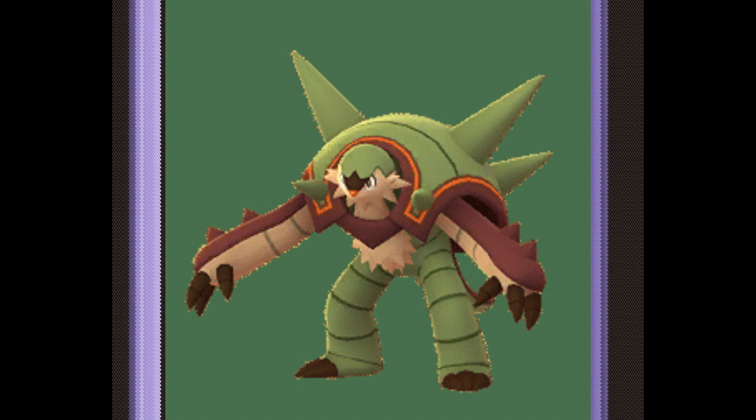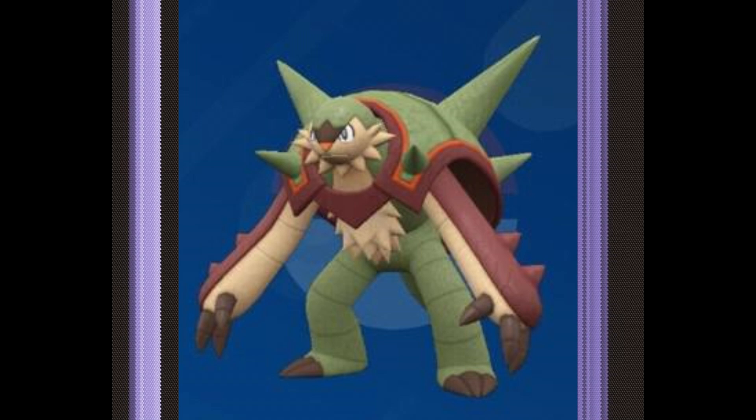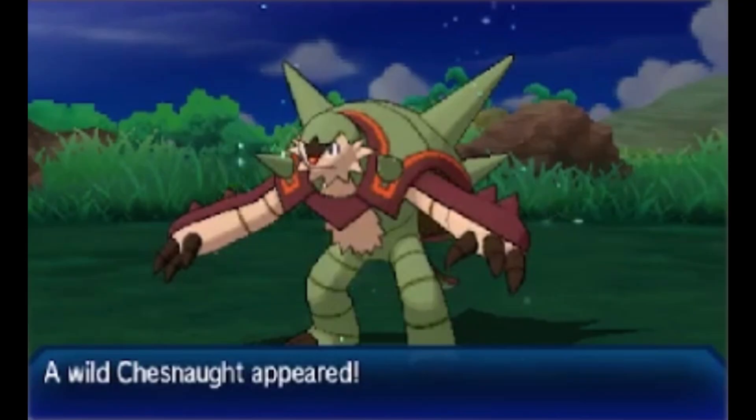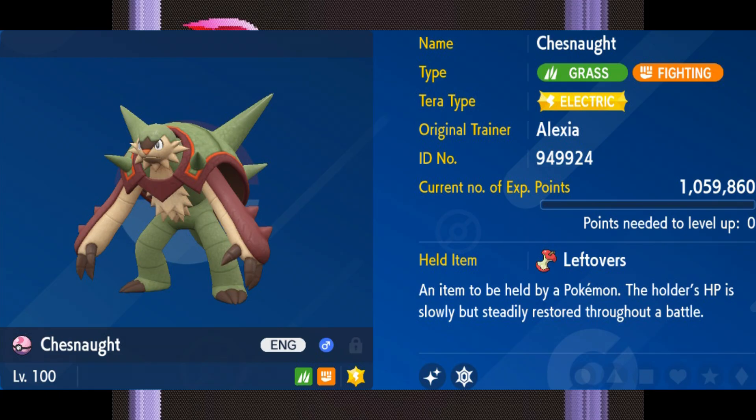You can see that in Quilladin specifically. And then Chesnaught gets these drastic changes, which looks so fire. Its white parts turn to this cream color, and it gets a deeper green for its legs and shell while still keeping that brown color from its previous evolutions. I think this is a saucy shiny, and it's worth hunting to have in any team or collection. Have fun soft resetting though.